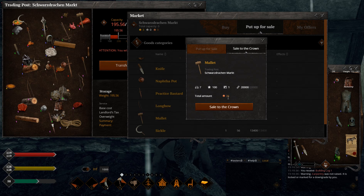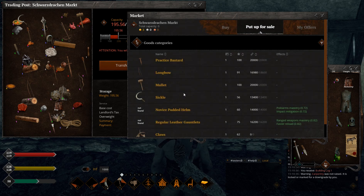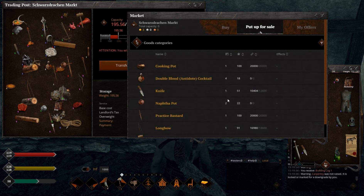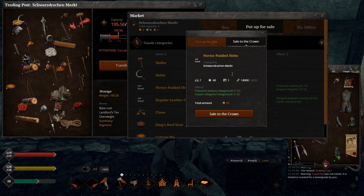Mallet costs only 26 copper compared to practice weapons that went for two silver - it's not a practice weapon. Sickle is going for much more than a knife - not sure why, they're basically the same tools at the same quality, but maybe it's the full durability. This used to be my favorite item before the patch to sell to the crown. Nasal spread helmet - it's actually a coif from tailoring - went for two silver before the patch, and now it costs nothing. Sad, but that's how it is.